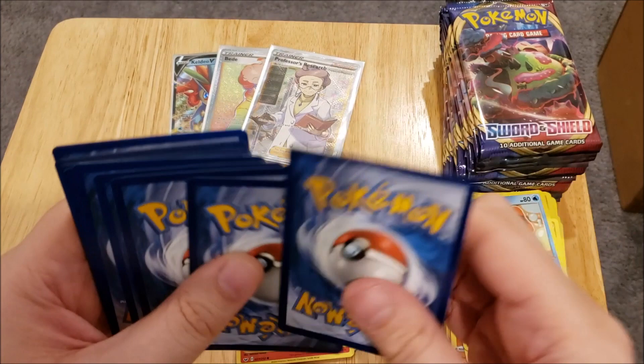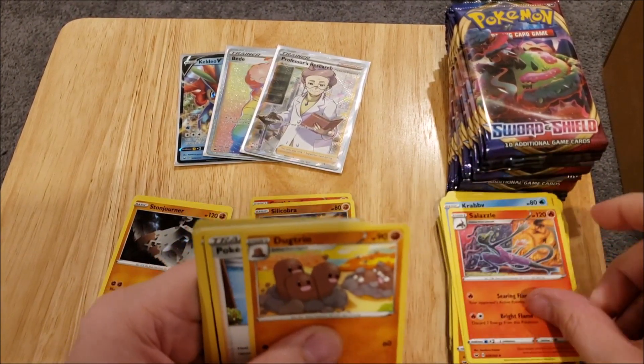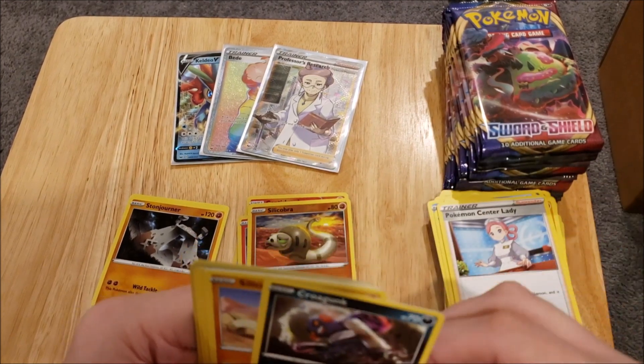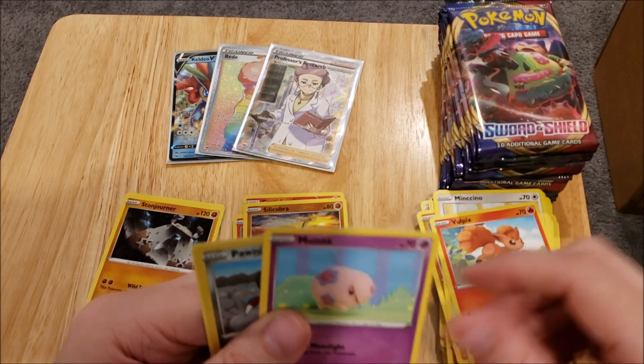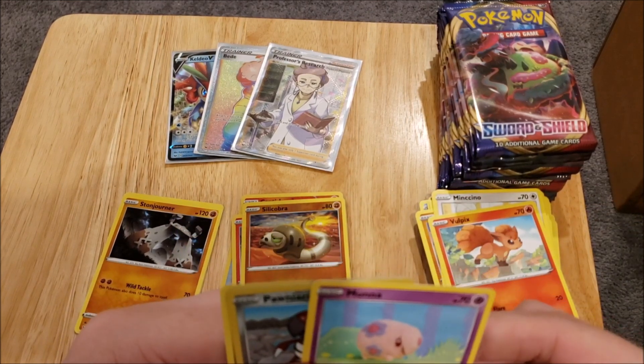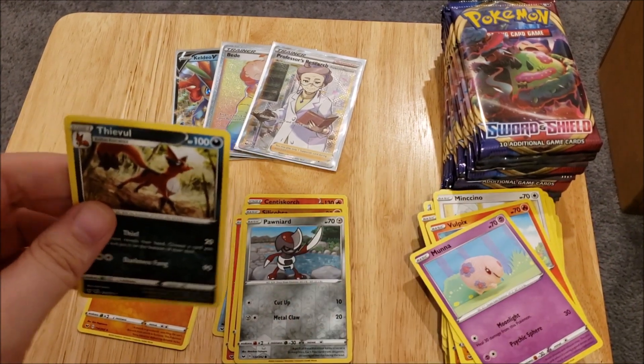We have a Steel Energy, a Salazzle, Dodrio, Pokemon Center Lady, Croagunk, Silicobra, Mincino, Vulpix, Monoona, Pawniard, and a Falinks. I'm sure I'm not saying that one right.